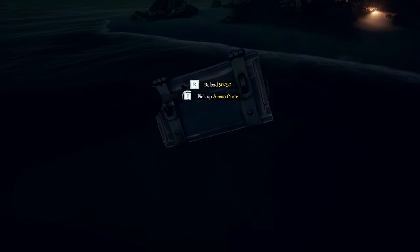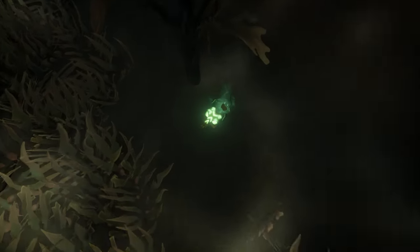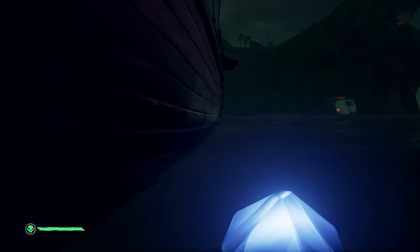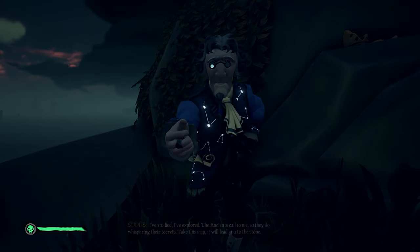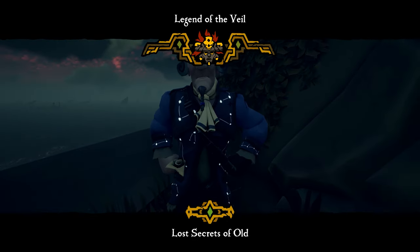Let's grab this ammo crate — might as well since it's right there. I think I hear a mermaid statue somewhere. It's over that way, but let's grab whatever this is here. Or we just won't grab it since we don't have a prompt for it. Ideally we find a harpoon rowboat somewhere too, because that's going to make selling at Reapers a heck of a lot easier. I'm guessing the highest point of Marauder's Arch is going to be over there. There he is — I really dig Suds' outfit. That is clean.